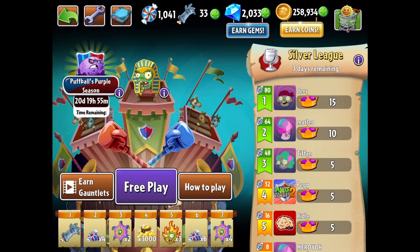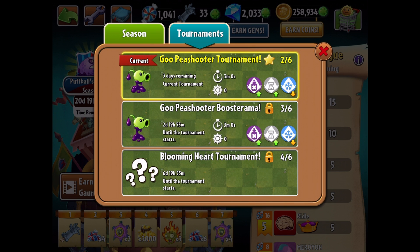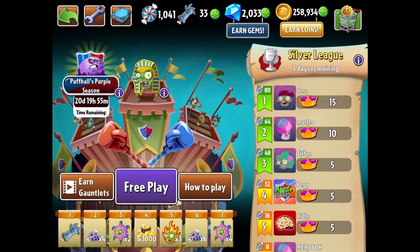I thought the pumpkin was going to be showcased since it was the featured plant, but actually it's the Goopy Shooter Tournament. I don't know why I thought it was a pumpkin. This week is the Goopy Shooter Tournament — we're going to showcase this. We probably won't need to bring out the pumpkin at all. We also have a Booster Alma and a Blooming Heart Tournament later this week.